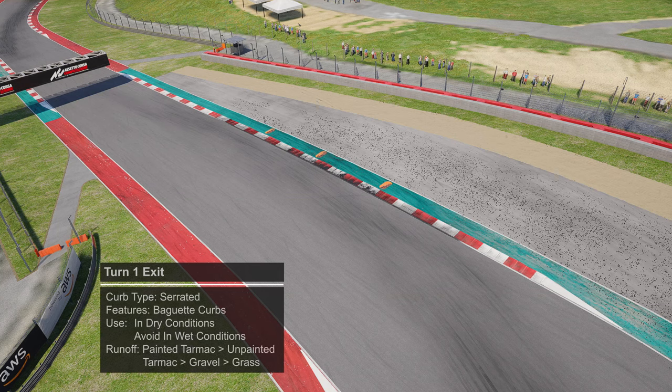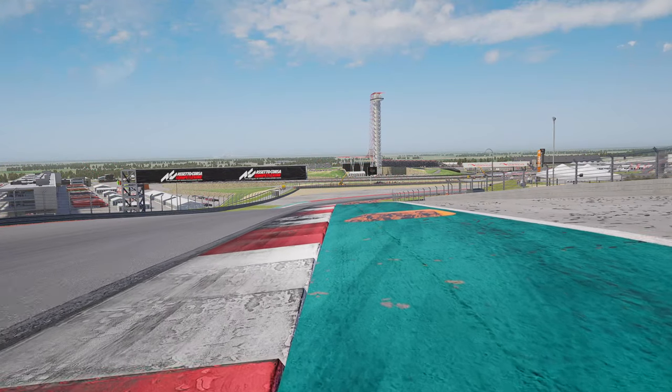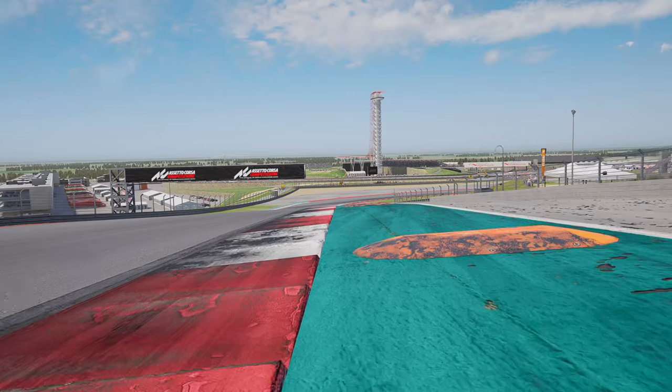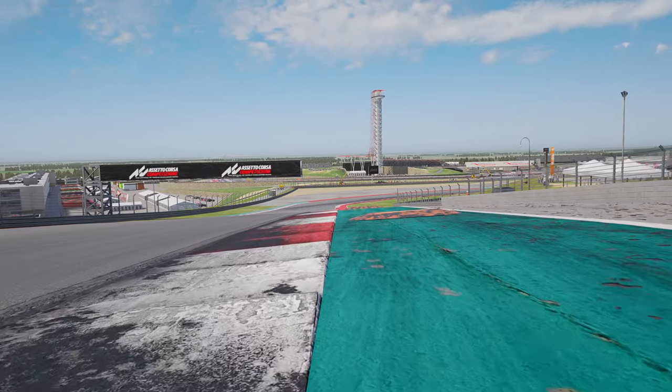At the exit of turn one there's a serrated curb with some green painted tarmac and also three orange baguette curbs. Avoid those orange baguette curbs as they're going to hurt traction coming off the corner, but you can run the serrated curb just fine in the dry conditions. However, as this is a traction zone heading down the hill towards turn two, avoid it in the wet.